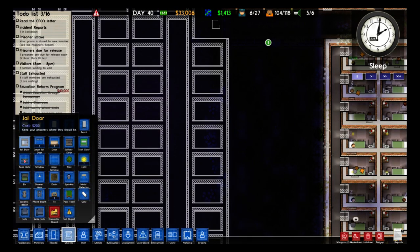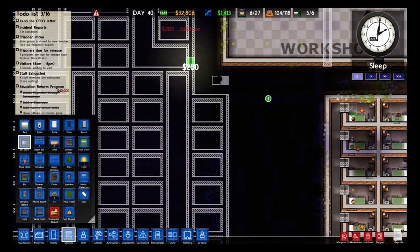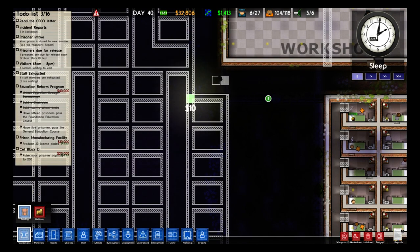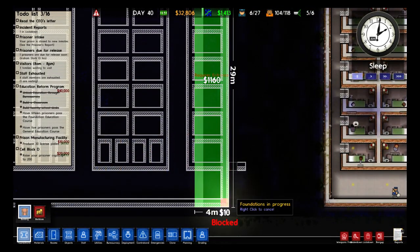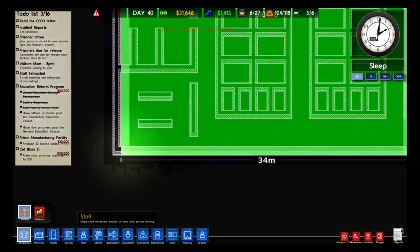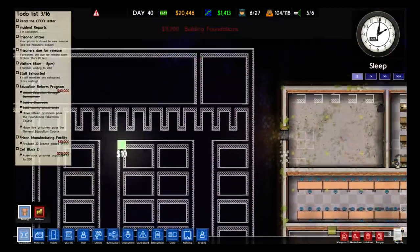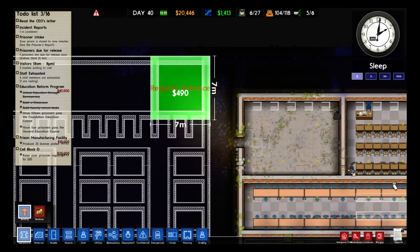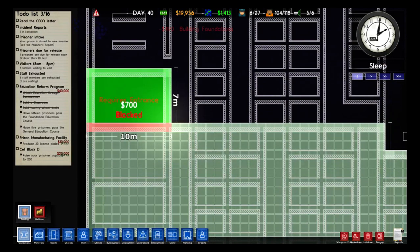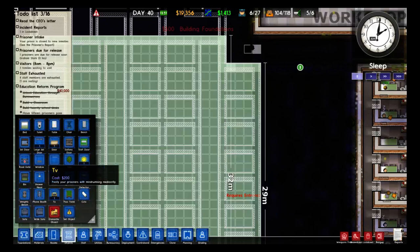Let's put in a cell real quick - we'll take that out later. Let's get the foundation laid first. We'll go ahead and get these guys taken care of, and they are going to be maximum security. I'm going to power everything off of this one room up here, I believe - that would probably be the best thing for us. We've got a large jail door we can put in.